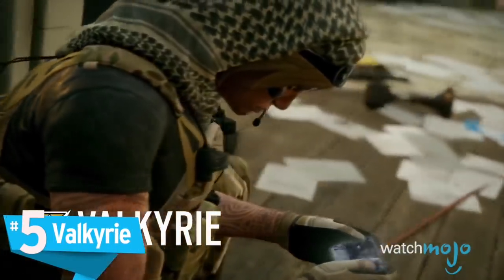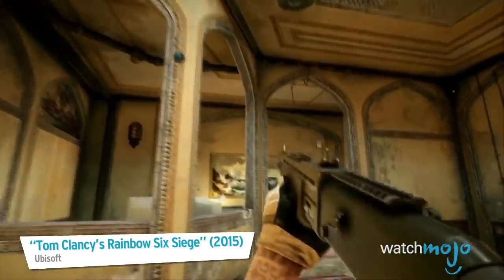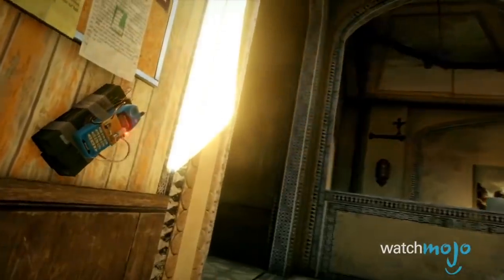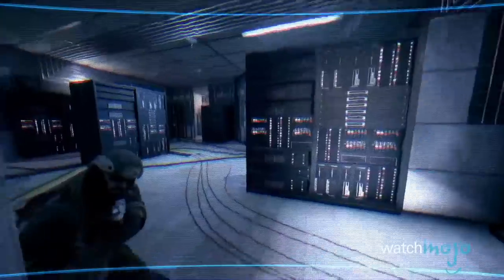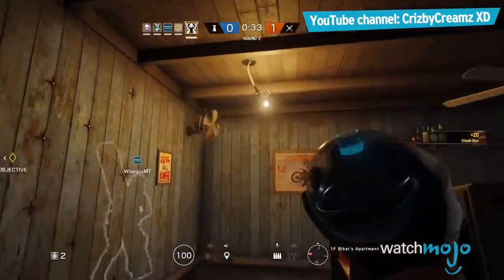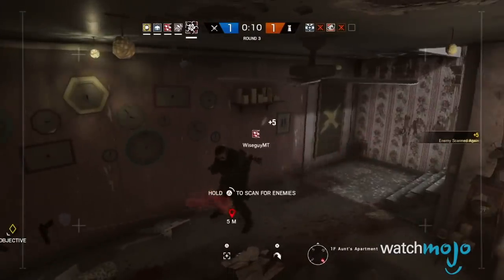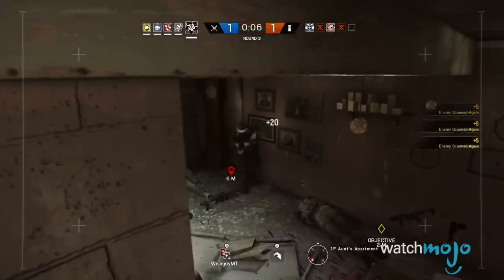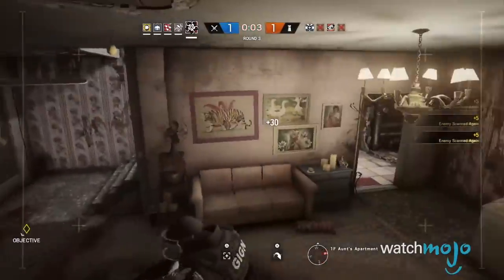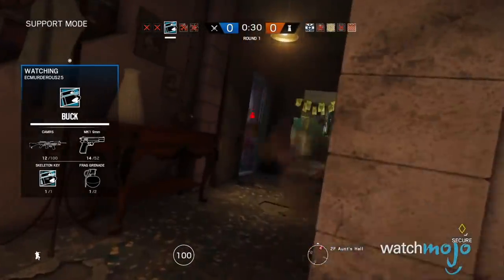Number 5, Valkyrie. Knowing the ins and outs of a map is critical to effectively playing this operator. Surveillance is her strong suit, and with the ability to deploy up to three cameras across the map, she can essentially know the position of every enemy. Not only that, but anyone else defending with her can jump on her cameras too — meaning no more surprise attacks from the opposing team. She also has the fastest firing SMG in the game, capable of really tearing up foes, and with great weapons and equal speed in armor, she's also an excellent roamer.